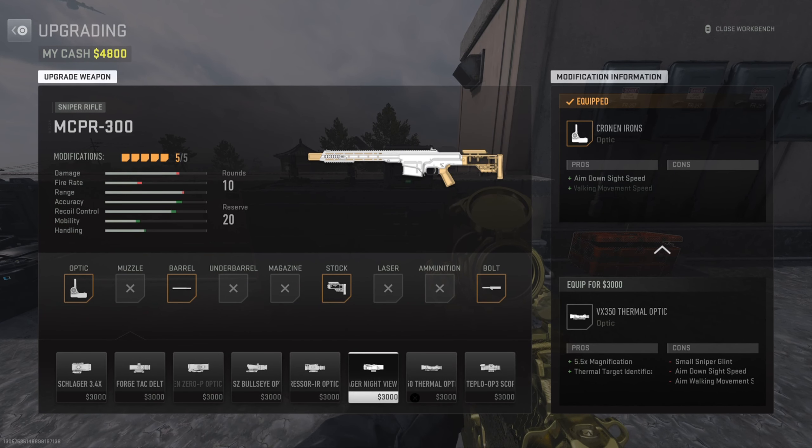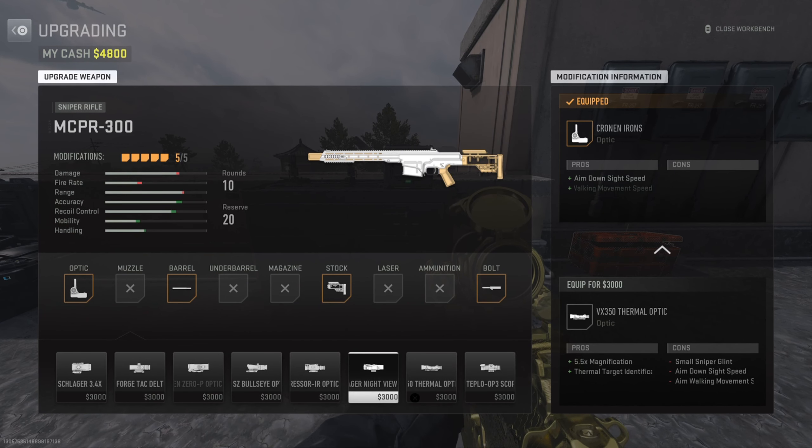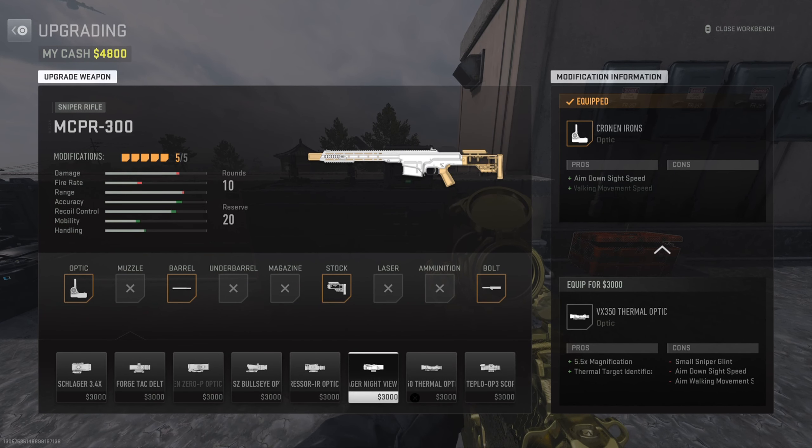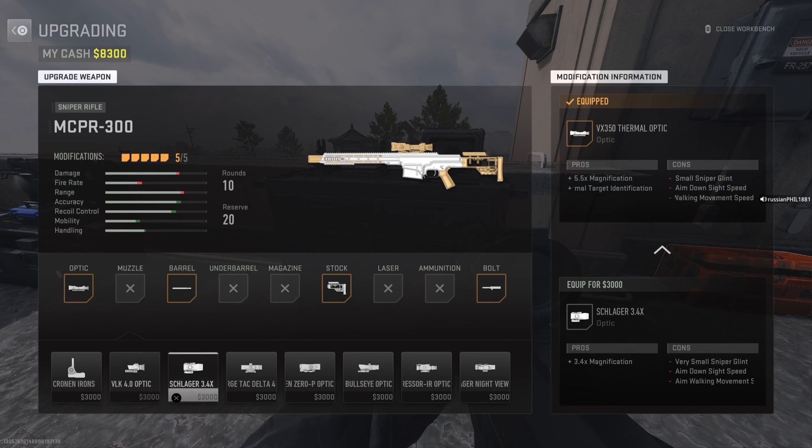After the first part is complete, head to a workbench, which is located usually beside the buy stations. It will cost three thousand dollars for each optic. For the next part, purchase the thermal optic and kill seven more enemies, then head back to the workbench. For the last part of the quest, buy the hybrid optic and make another seven kills with it. Once that's done, the quest should be completed.